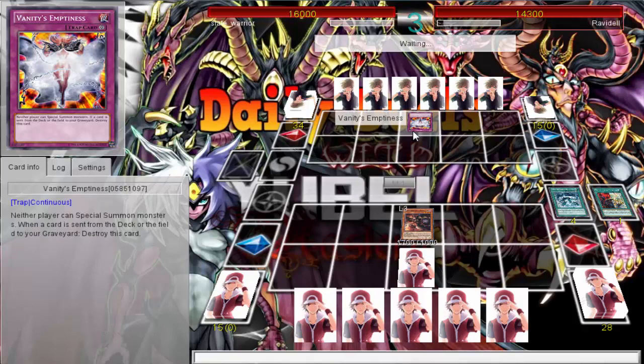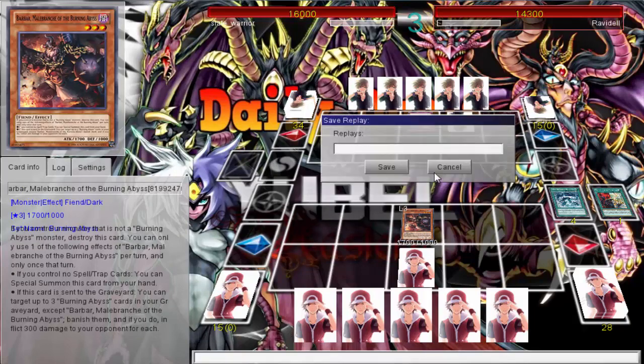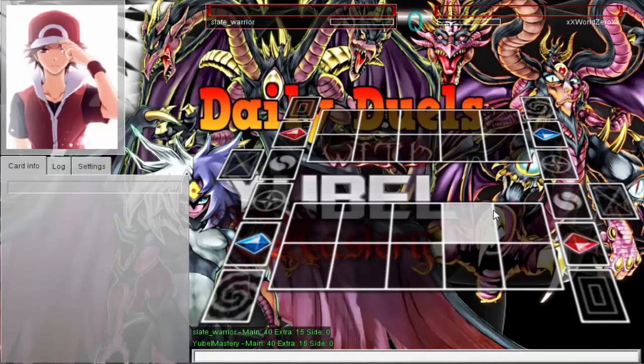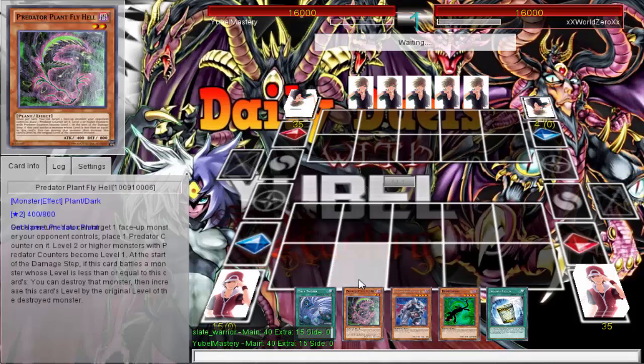Whatever they summon, you can just Storm Forth and tribute for the big white one. A monster will be sent from the field — Vanity's Fiend might go, though I'm not sure if it resolves before ETH. Oh, never mind — they just quit. Wow, that was lame. I don't know why they scooped. Maybe it's because of what you had. But you didn't even see what I was playing yet — I have the Predator Plant that messes up any monster.